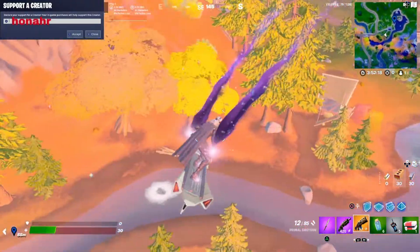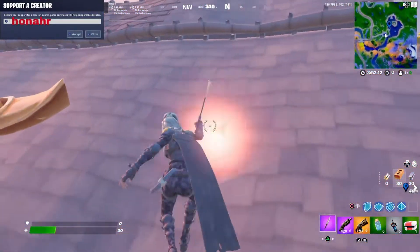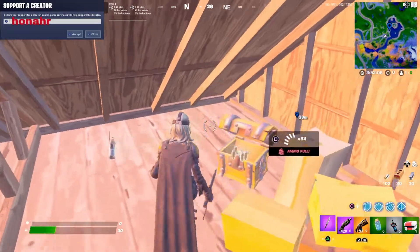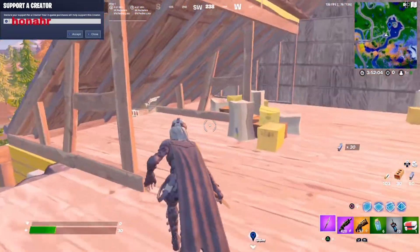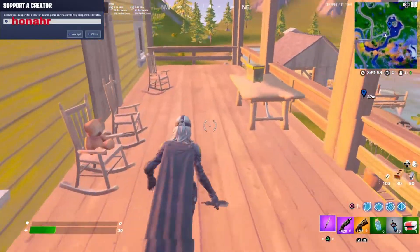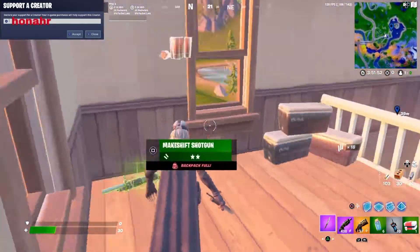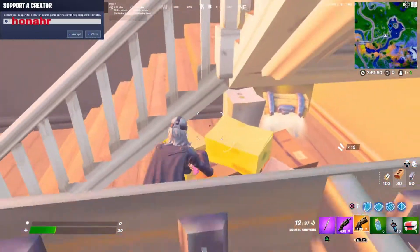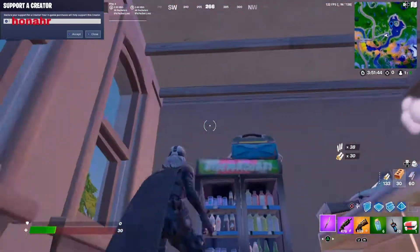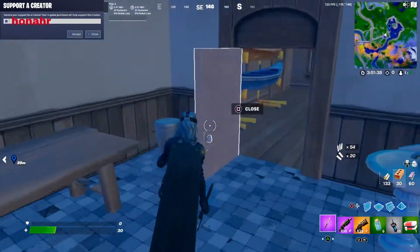Speaking of this, this is going to be our next spot — spot number two. You have one chest in the roof, and then the ammo crate spawns up here. Drop down here — there's an ammo crate, two floor spawns in here, a chest underneath the stairs, and an ammo crate on top of the bridge. Not sure what spawns inside here.